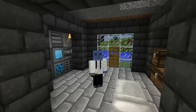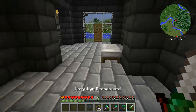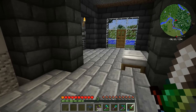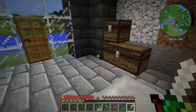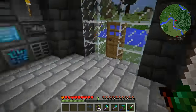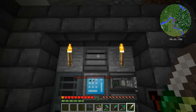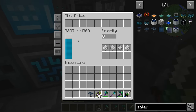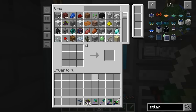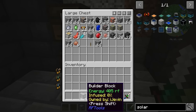Hey everybody, welcome back to another episode on the Hermit Pack server. I hope you guys are all doing good. I just finished crafting another solar panel for our adventure today. Last episode, I didn't directly accuse anybody of stealing my items — I just asked in chat if anybody had borrowed my infuser. Turns out this thing is glitching and actually deleting items, so we gotta be careful.